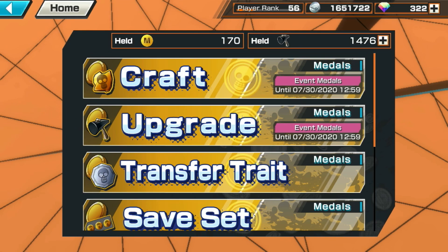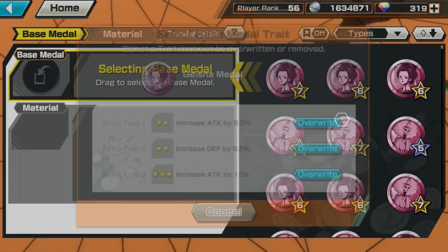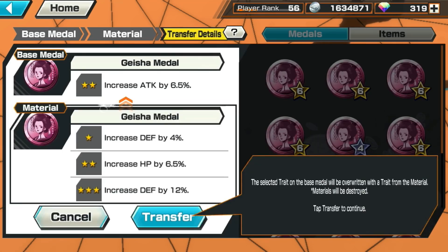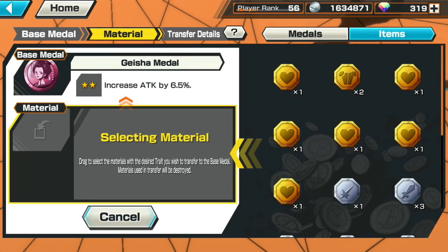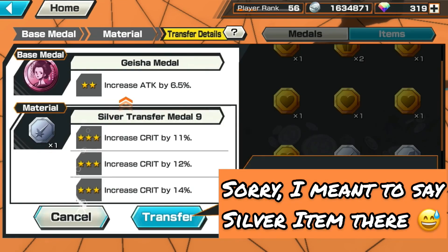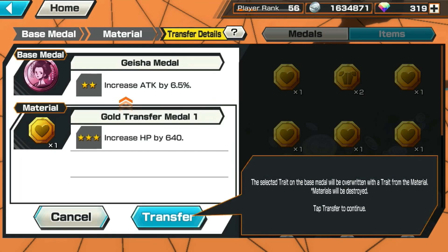To make a 9-star medal you have to use Transfer Trade. You can do it either by transferring a trade from your medals or from your items. For example, from medals you choose one and transfer the trade into your base medal. The difference between gold and silver items is that with gold items you are not sure which trade would be transferred, but gold items are special because you are sure of what trade you get.